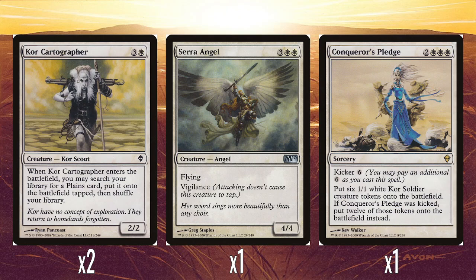And then a single Serra Angel, because we're continuing on from what happened in Alara — using cards from the most recent Core set. Serra Angel is a fine card to include: five mana, 4/4 flying vigilance. We all know Serra Angel. It just works really well in here and tops off your mana curve quite nicely.